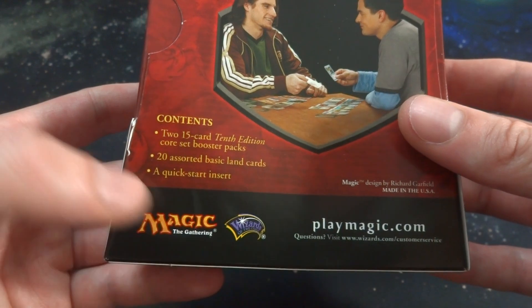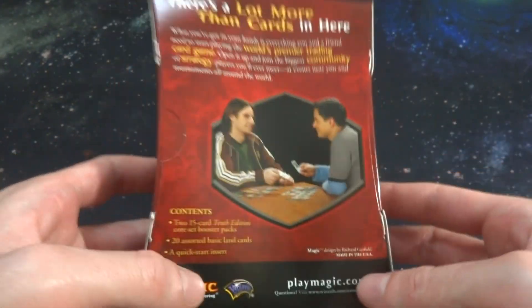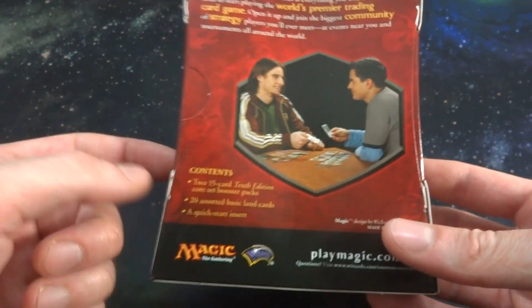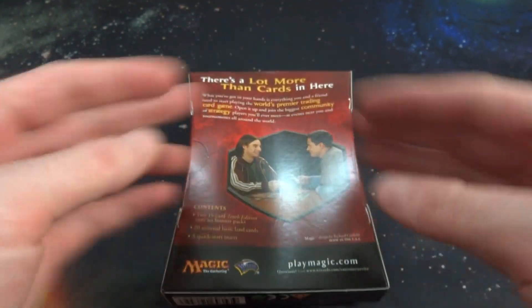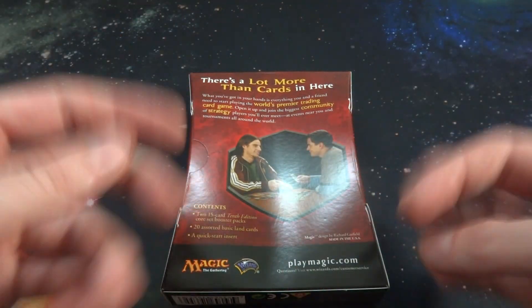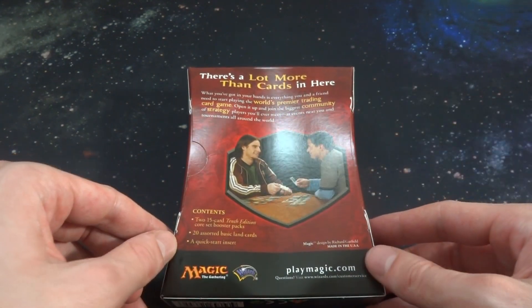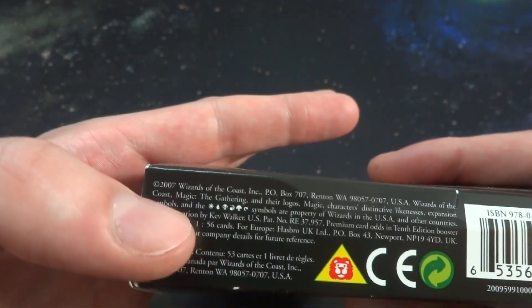It says there's a lot more than cards in here. What you've got in your hands is everything you and a friend need to start playing the world's premium trading card game. So it seems like it's only 20 lands and two booster packs, and you're supposed to make a very small deck — like 10 lands plus 14 other cards. These games won't be very long. They just want you to split the lands, each get 10, each get a booster pack, shuffle in the booster pack cards, and play. This says 'Play Magic, Made in USA.' What edition is this? It says from 2007.